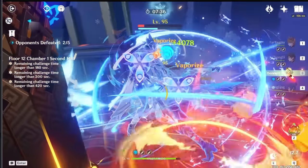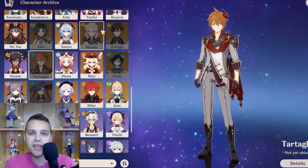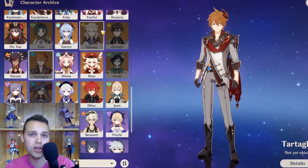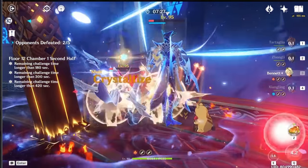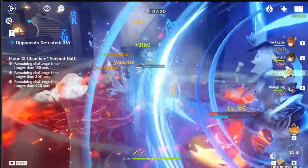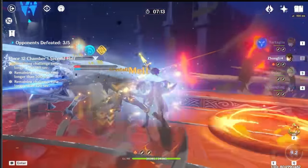For weaknesses: he only has one truly great team, and it consists of very contested supports such as Bennett and Kazuha. He can have some downtime due to his skill cooldown, but it can be managed by funneling Xiangling, switching off early, or using his bow charge shot to apply Hydro for the second rotation. He can be a little tricky to play — he's definitely a technical character, with no damage resistance or interruption resistance built into his kit. He is a mobile character though, so you are able to dodge.